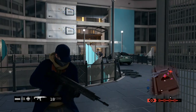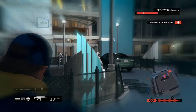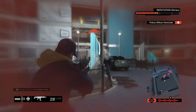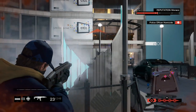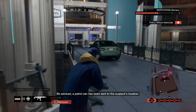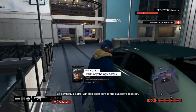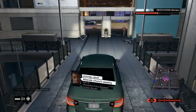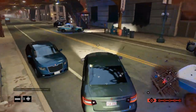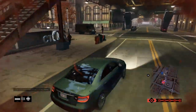Once the cops start coming in they'll blow up if you have IEDs. If not, just shoot them as much as you can. Your goal is to reach the five-star wanted level — you'll see five stars in the bottom right of the screen. Hop in the car, come out the door, turn left, and follow the exact marker I placed earlier.